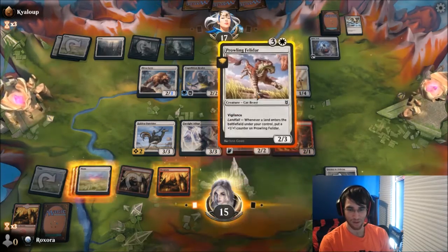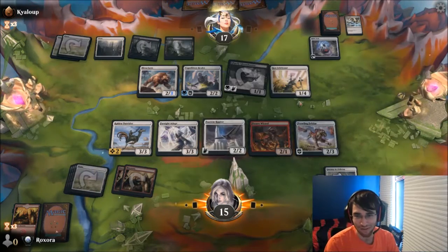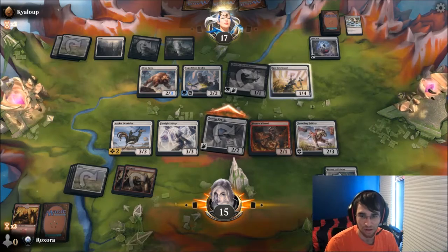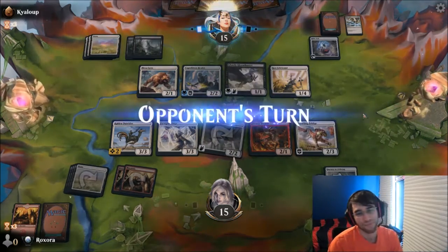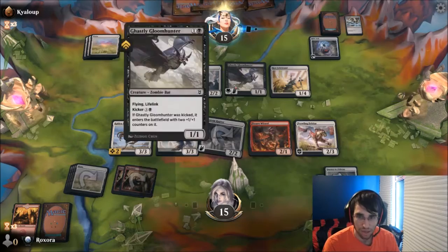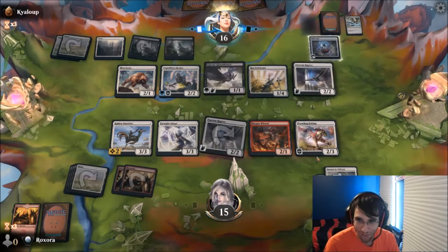Ooh, Prowling Felidar — I will actually play here. Now this is funny, because now I don't have the land anymore, but that's fine. I think I'm just attacking with Raptor, right? So if this trade-off continues, it basically means that each of us loses one life a turn, because I'm a little old man. Alright, well, now that pattern has been broken, so that was pointless.